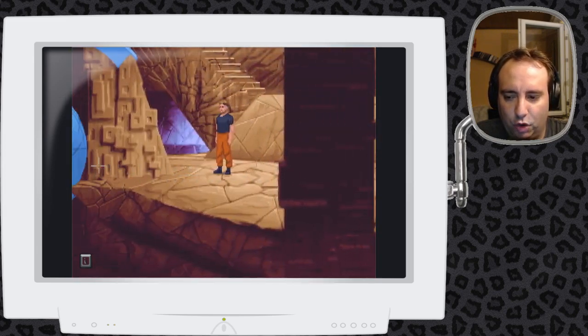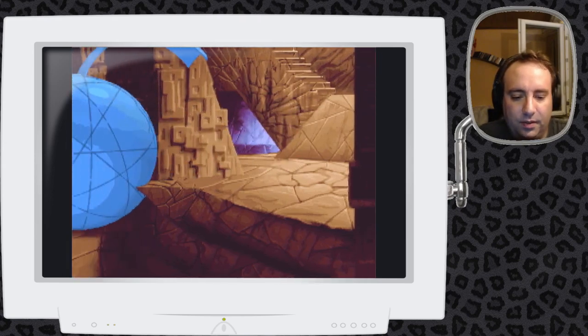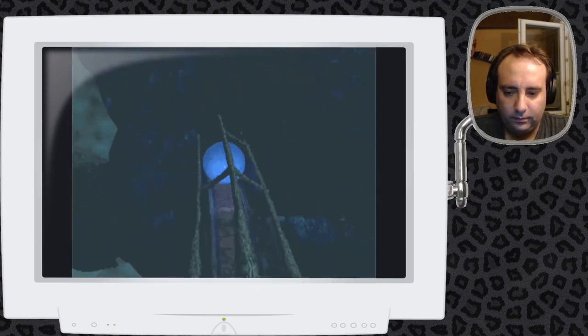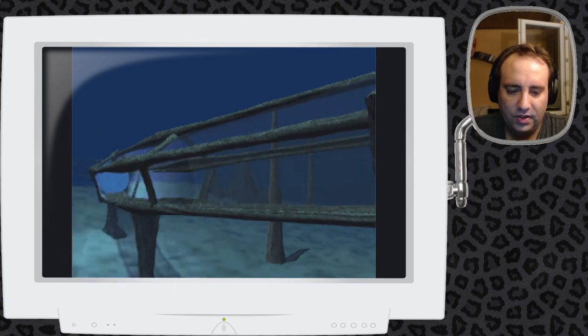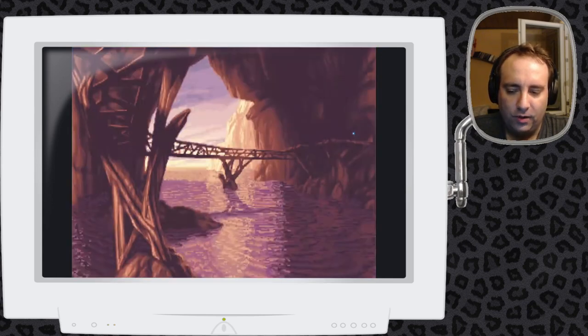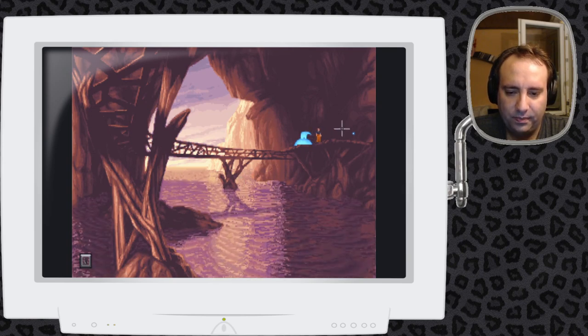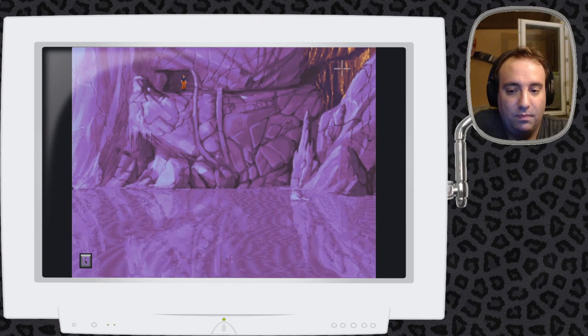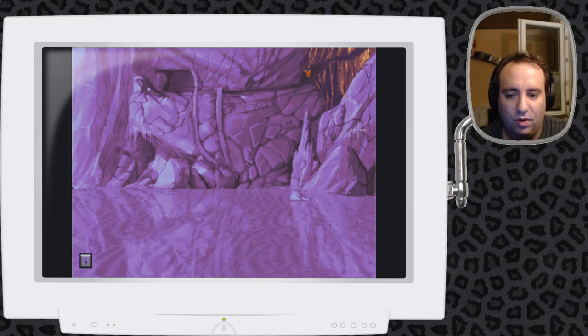Dann fahren wir mal zu der Insel, der wir eben Strom gegeben haben – da können wir schließlich auch noch Sachen finden. Und das ohne die Ratte gefangen nehmen zu müssen. Und weiter geht's durch die Flipperkugeltunnel, achterbahnmäßig hier über das Wasser drüber. Dann haben wir den Rufknopf und hier einen Durchgang zur Insel. Die werden übrigens alle Insel genannt – ich fand immer, das sind eher so Türme. Aber natürlich, weil man nicht weiß, wie natürlich die wirklich sind.